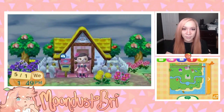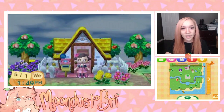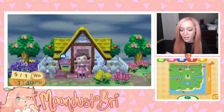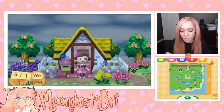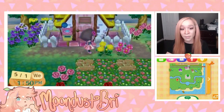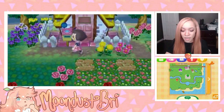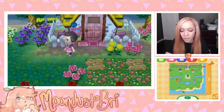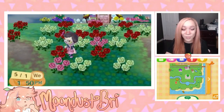Hey everyone, welcome back to another episode of Animal Crossing New Leaf! As you can see, some things have definitely changed in the game. I'll be recapping everything right now. I've changed the stones below my house to pink, which I thought would be suiting, and the mailbox has changed too — it's now called the fairy tale mailbox, which I think is pretty.